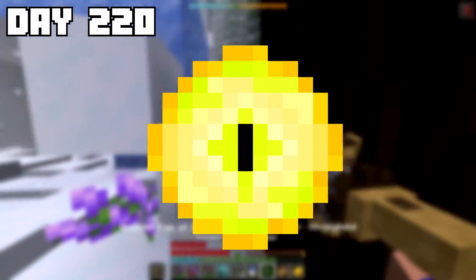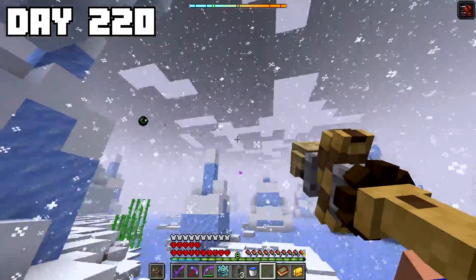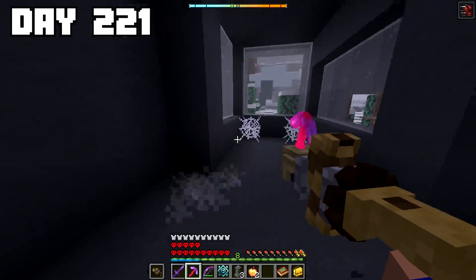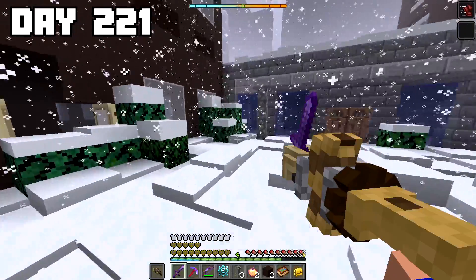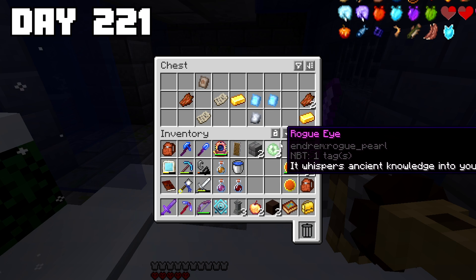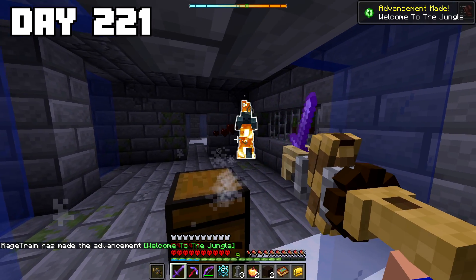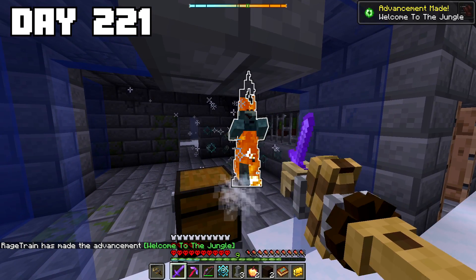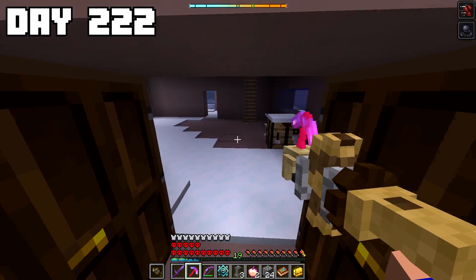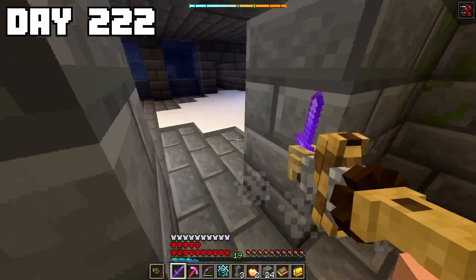Next, I set my sights on getting the old eye, which could only be found in desert pyramids. So I switched my greater eye of ender to point to a desert pyramid and began following its direction. As I continued to look for the desert temple, I ended up coming across a massive abandoned city and decided to search around. After clearing out one of the areas, I discovered some loot chests, and inside one of them I found the rogue eye — which was very unexpected because those are only supposed to spawn in jungle temples. But that was just one less structure I needed to locate, bringing me up to four custom eyes out of the 12 I needed.